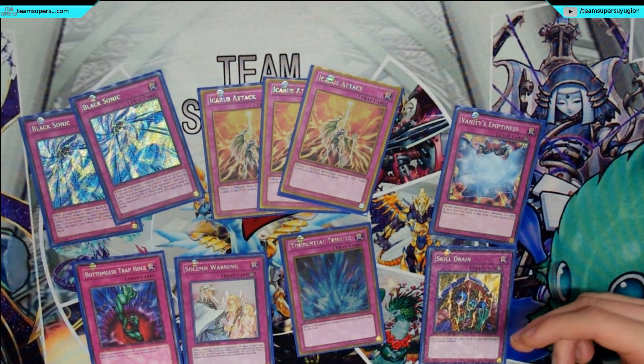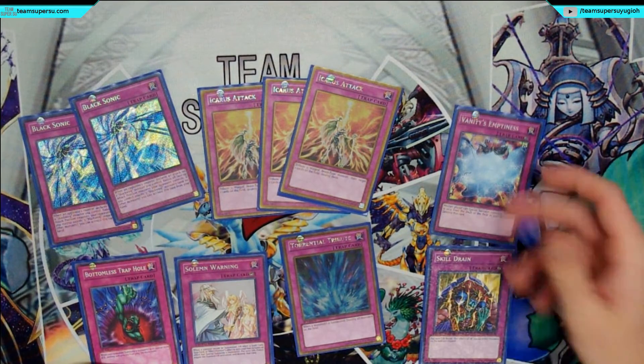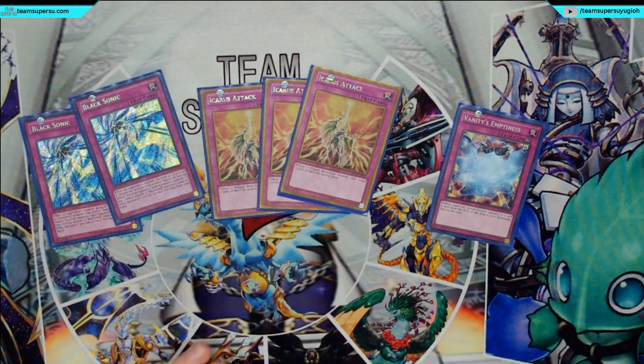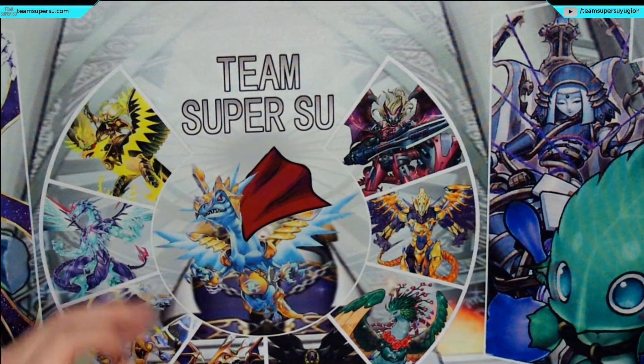Vanity's Emptiness and Skill Drain are to stop your opponent because you can easily do without your Special Summons and on-field effects — everything apart from Blizzard, Shura, and Gale's half-attack effect. Those are the only effects that occur on the field really, so you can easily do without. And Vanity's Emptiness especially with Kalut, because they can't Special Summon and you can keep pitching your Kalut — and it stays there because Kalut isn't Special Summoned from your deck or field.